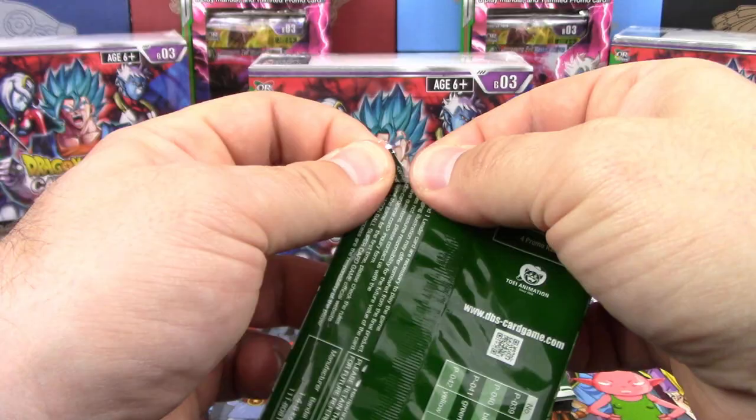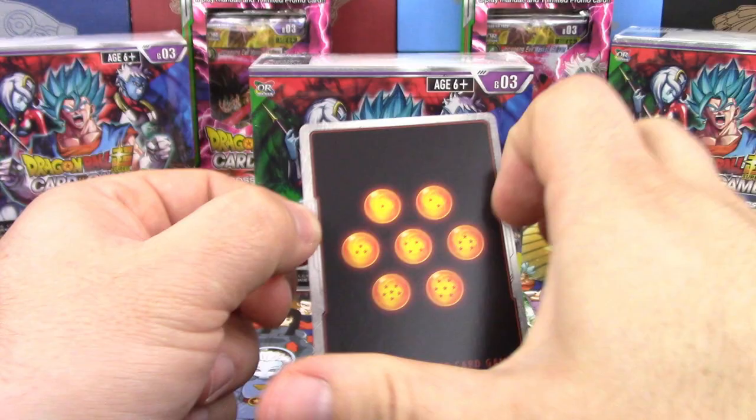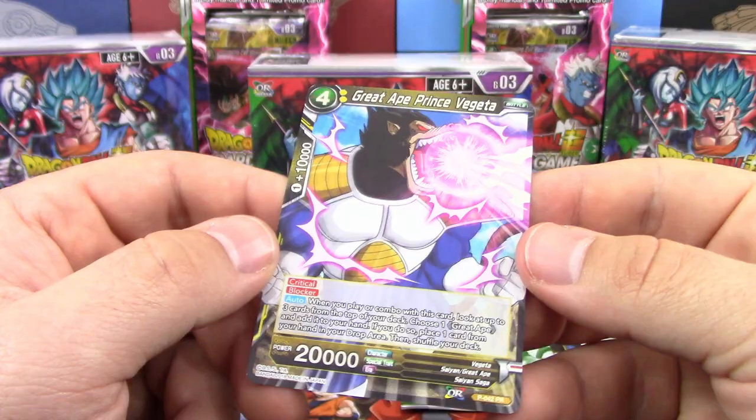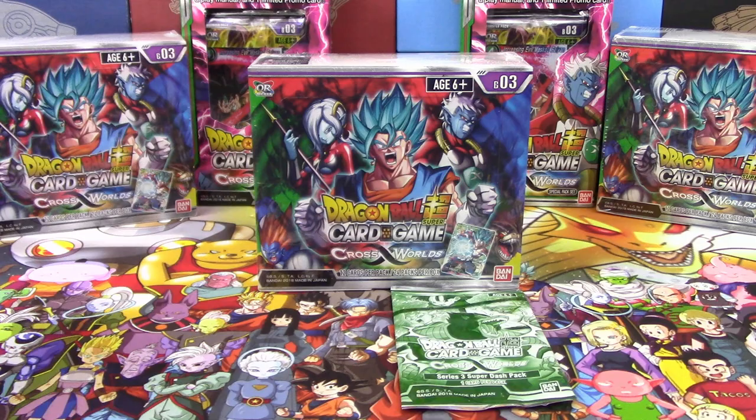Alright, first things first — let's open it this way so we don't give anything away. That's the best I've ever opened a pack of Dragon Ball Super cards, and I will never pull that off again. Cabba? Cabba? Ah... Great Ape Prince Vegeta. Gross. Still, it's something we don't have — it's a Great Ape card, and Great Apes are pretty good.